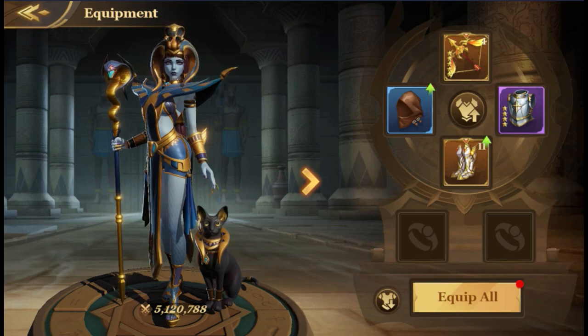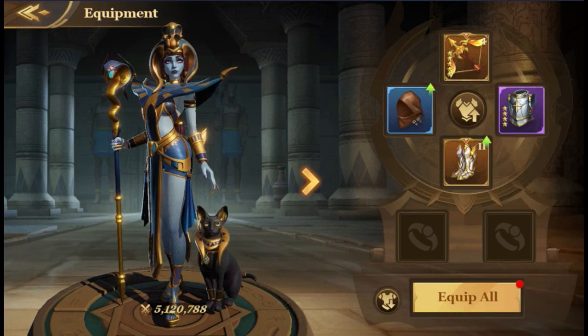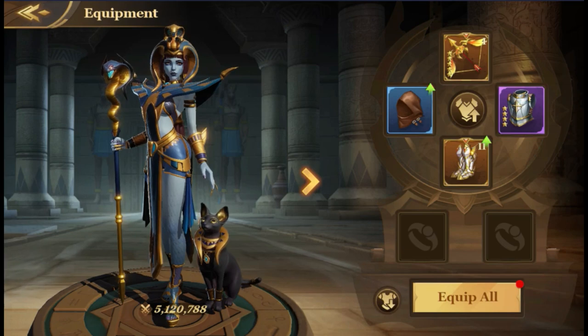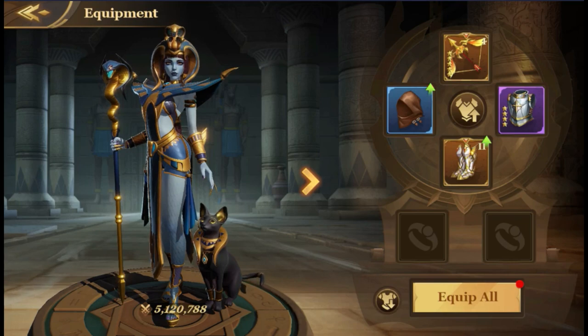Greetings everyone! Today I'm going to show you an amazing trick you can use to achieve score in the event that requires the enhanced gem. You can even use it in the extreme challenge. If you paid attention, the extreme challenge will only take a score when you use the gym enhancement.